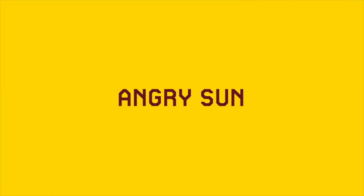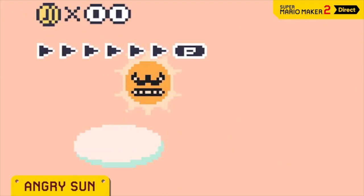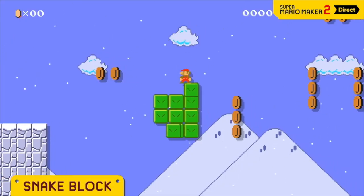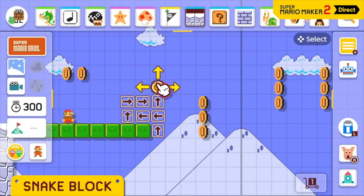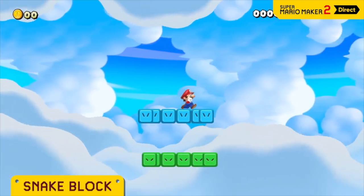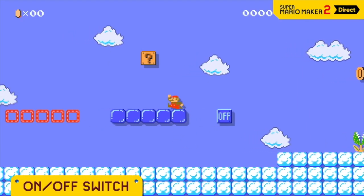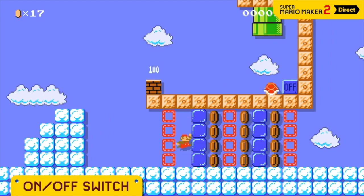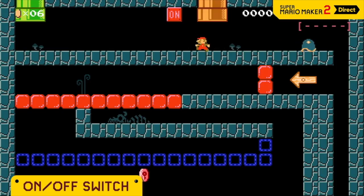I'd say it's about 78 times better. First of all, we've got way more themes. In the first game we had like four themes, but now we finally have the desert theme, a snow theme, a forest theme, and a sky theme that isn't the same as the fortress theme. We finally got more themes and the game feels more complete. Now you can really make a game that feels like a full Mario adventure because you're not limited by missing key areas like desert or snow.